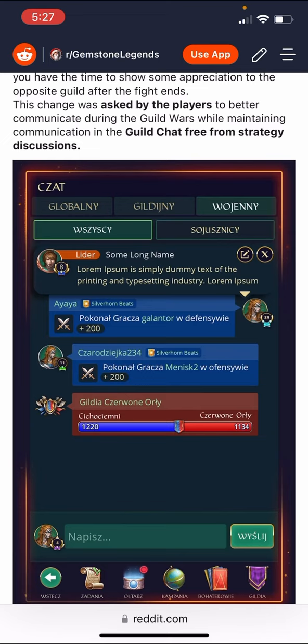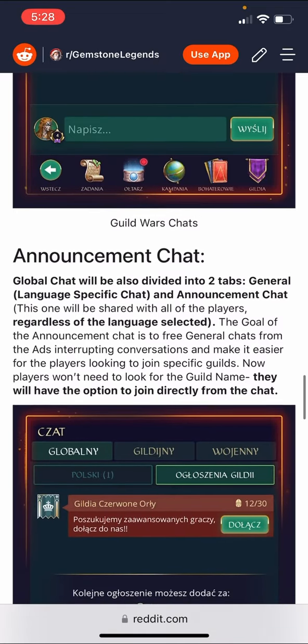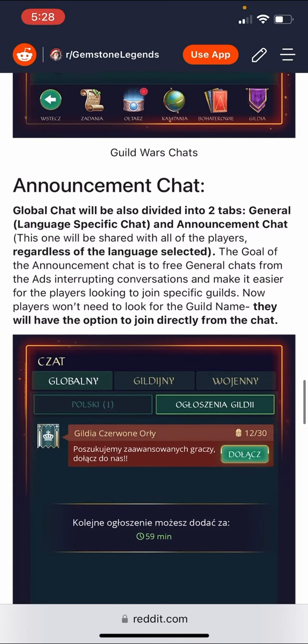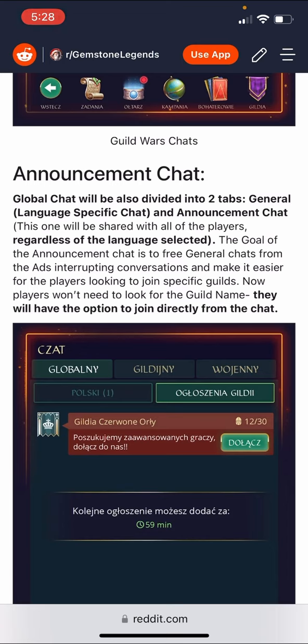This is the kind of quality-of-life improvement that I think is so great. This takes time and testing, and while it was requested by players, as we know from other games many requested changes just never happen. This shows not only a willingness to listen to players but spending development time based on what players want to see, which is kind of unusual and awesome. Global chat will also be divided into two tabs — general and announcement — with the goal of freeing the general chat from ads and guild recruitment spam interrupting conversations. I think that's fantastic.